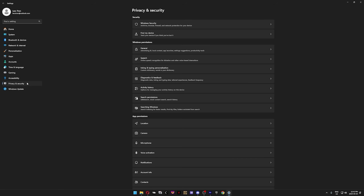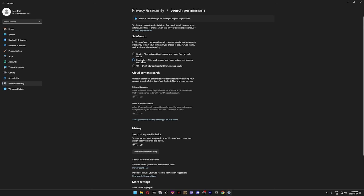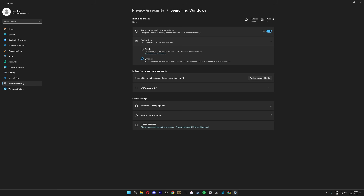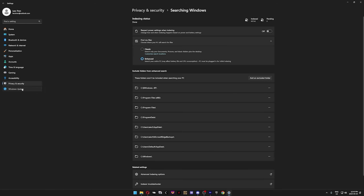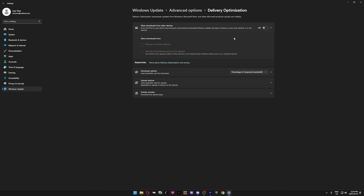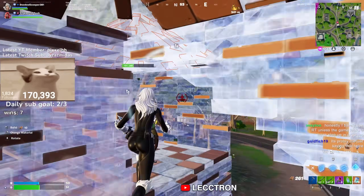Head over to Privacy and Security. Feel free to disable everything from General to Activity History. Under Search Permissions, I recommend turning off everything except Safe Search — all it does is make your searches safer. In Searching Windows, you can set Find My Files to Classic if you're on a super low-end PC to reduce background CPU and disk usage, though the performance gain is too small for most people. Finally, go to Windows Update, open Advanced Options, and turn off the top four settings — this helps performance and keeps Windows from interrupting you during a ranked game. Click on Delivery Optimization and disable Allow Downloads from Other Devices, since Microsoft might otherwise use your PC to share Windows updates with other computers, which uses bandwidth and poses a small privacy risk.